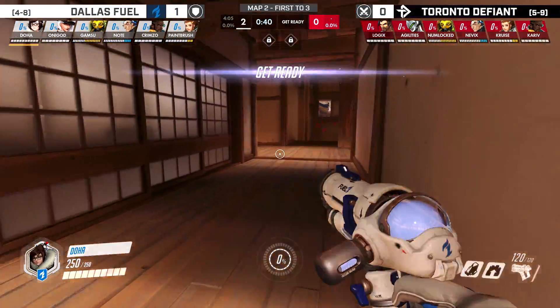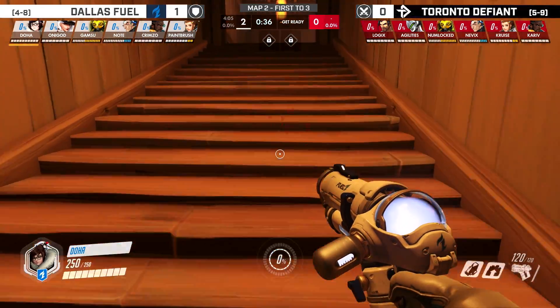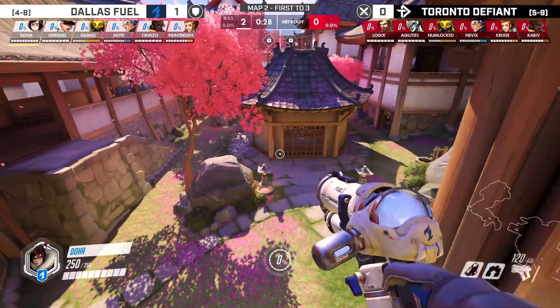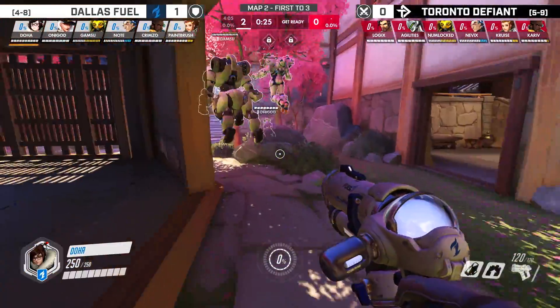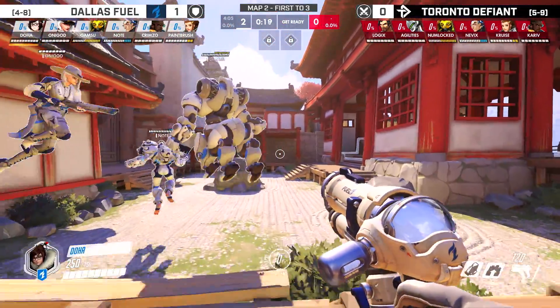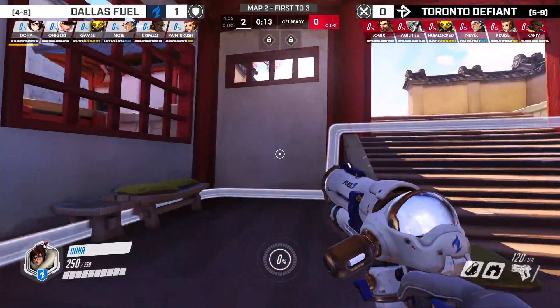It is Hanamura defense now. It's not the easiest to play Genji on first point here — it's kind of the Tracer conundrum when you have flank heroes on defense. You would have to let them in a little bit on offense, and on maps like this where the door is such a great advantage, you don't really want to let them in just so your Tracer or Genji can get work done. So he's going to go to the Mei. Mei has always been a good hero on this map because the wall fits the entrance very easily.